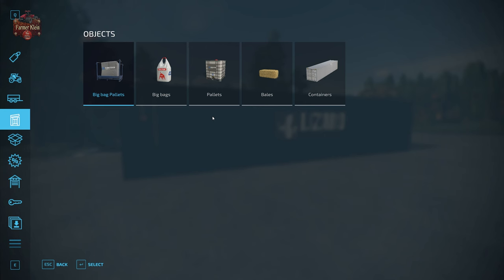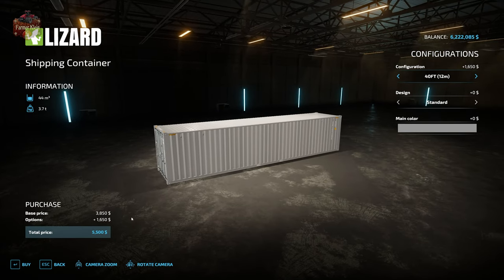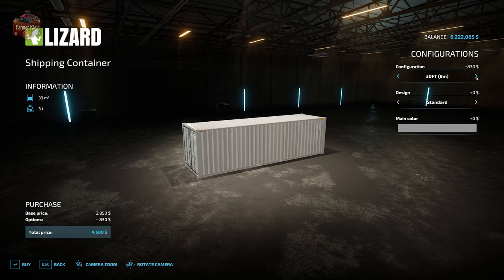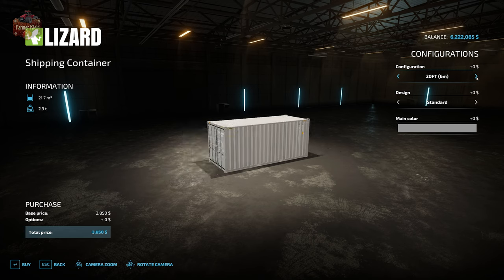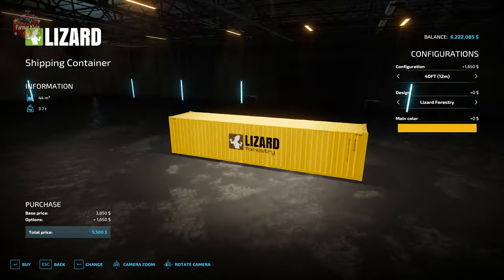The first thing we need to do is buy a container. We're going to find containers under the objects menu of our store, or under the mods and DLC section under Platinum expansion. The shipping container costs $5,500 for a 12-meter container, $4,680 for a nine-meter, and $3,850 for a six-meter. We can change the design from plain to Lizard Logistics or Lizard Forestry, and we can change the color.